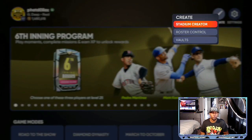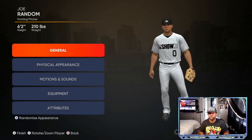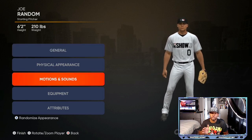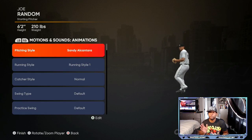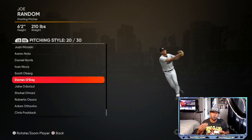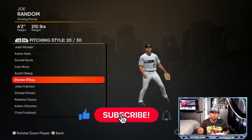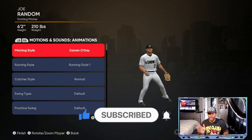Apply changes, then go to Create and go to Roster Control. We're going to create a player — specifically a pitcher. You'll see Joe Random up there. Go to Motions and Sounds, then Animations, then Pitching Style. Use Current Pitchers — I repeat, Current Pitchers. Push R1 or RB to get to about 20 out of 30 and select Darren O'Day with the sidearm — it's very very glitchy.